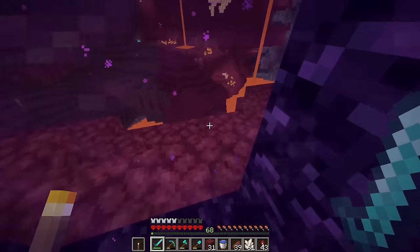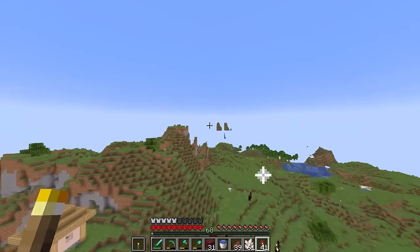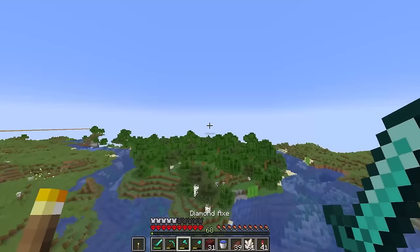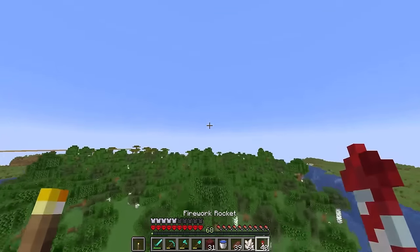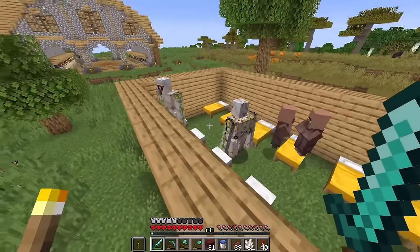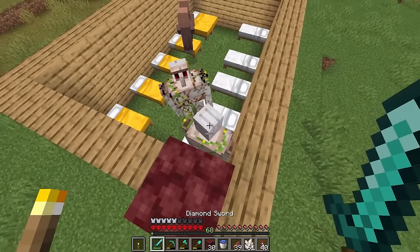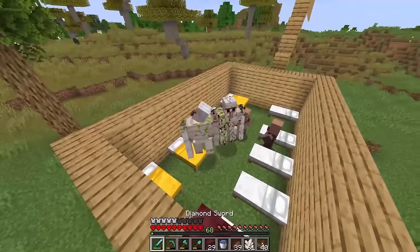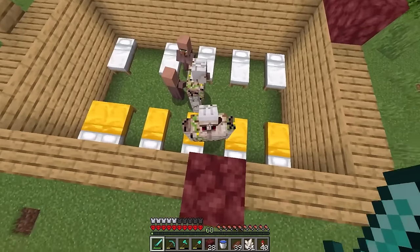The next main thing we need for this mob farm is some hoppers, and obviously they require a ton of iron. I was thinking maybe we can go back over to our villages and kill the iron golems that have spawned. Yeah, there are a few iron golems in here. How high up do you have to be - is this high enough where they won't hit me? I'll go one higher just in case. If I die to these iron golems I will not be very happy. Where are you going, you stupid iron golems? Come on, please don't kill me.